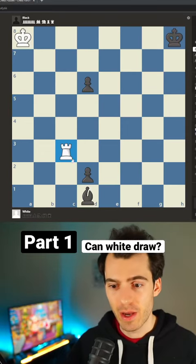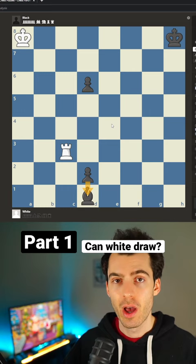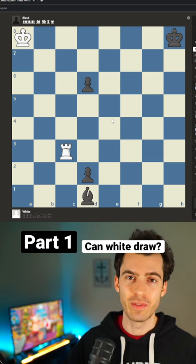Welcome to today's chess puzzle. In this one, white has 5 points of material in a rook and black has 5 points of material in a pawn, pawn, and bishop. Black's pawn is getting dangerously close to promotion, but white can hold this position with perfect play. Pause the video here now — it's white to move, and see if you can find the solution.